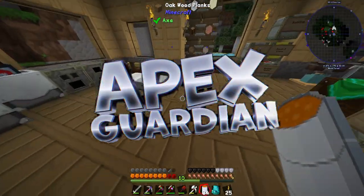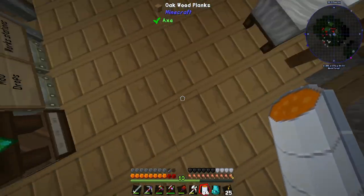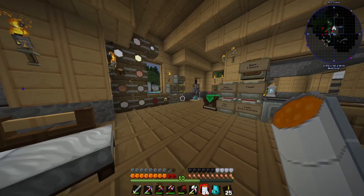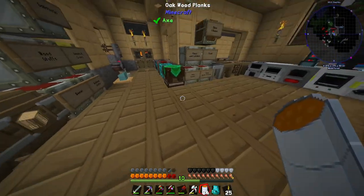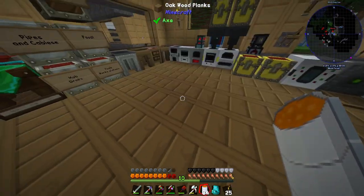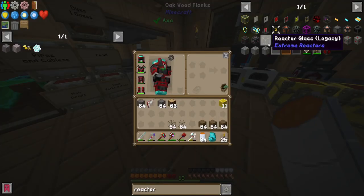What is up everybody, it's Apex Guardian, and today we are playing some Minecraft Feed the Beast Revelation. Today we're going to be making a nuclear reactor — yes, you heard me right, we're making a nuclear reactor.